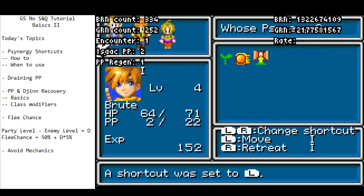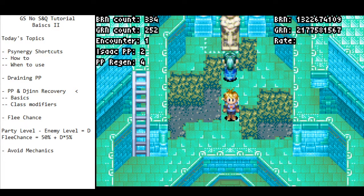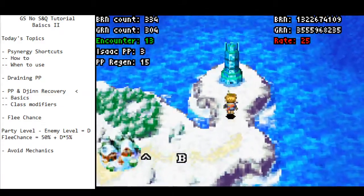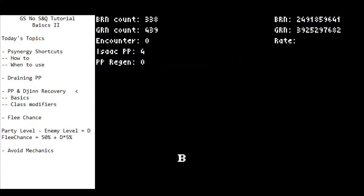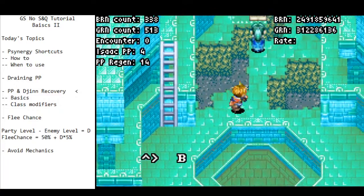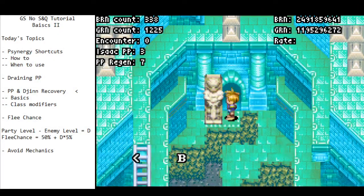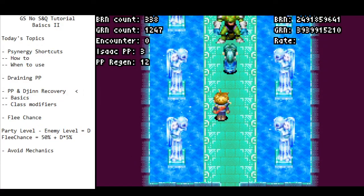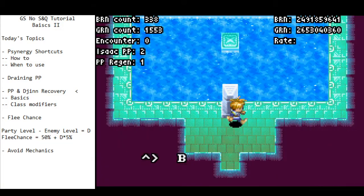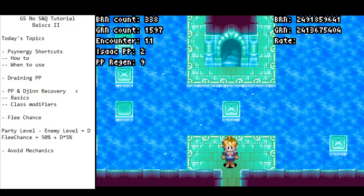PP and Djinn recovery work on the same counter. We've previously seen that encounter rate is something that increments in the overworld — you can see it incrementing right now. It resets upon changing area or getting an encounter, but it does not reset within an area. PP and Djinn recovery live on a connected counter that works entirely separately from encounter rate.